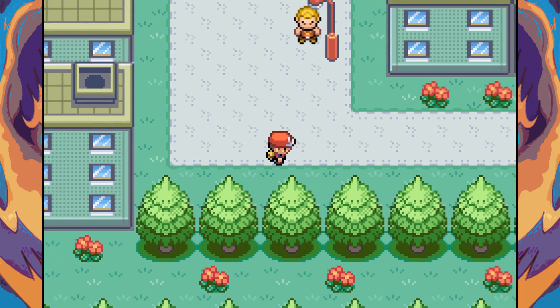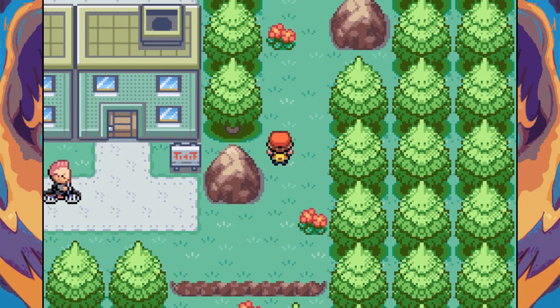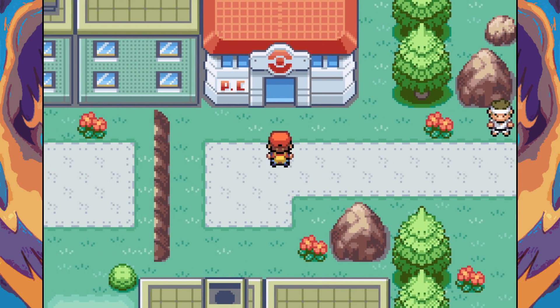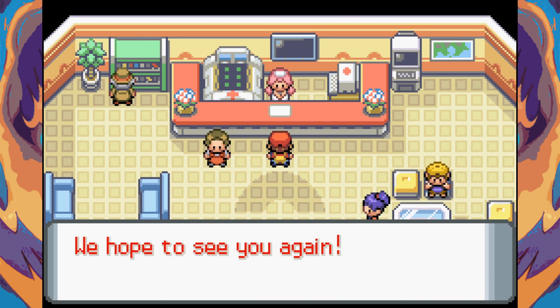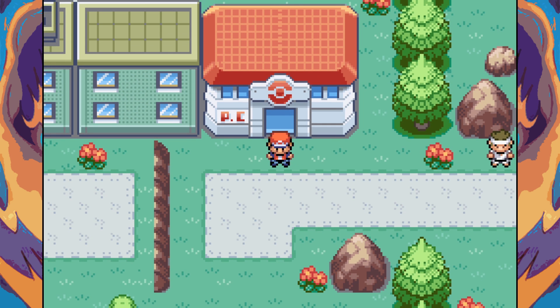Found the Pokemon Center. We can't go certain ways without Strength. This seems like a great place to end the episode. Next episode we'll take on Erika, explore Celadon City, and maybe get that free Eevee — it might be a Fusion Eevee, who knows! Catch you guys next time, have a great day. Peace.